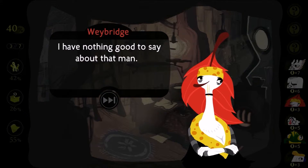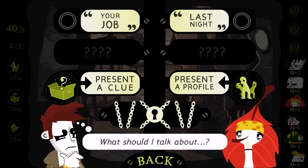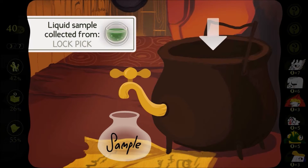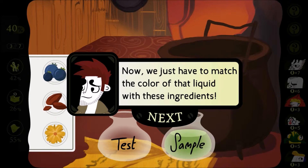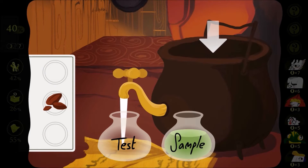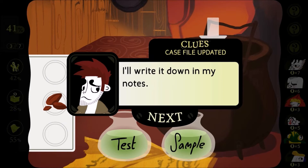I have nothing good to say about that man, so I won't say any— So we're just simply mixing the colors that make green, which are yellow and blue, so blueberries and dandelion, it looks like. Got it! Now I know what that liquid consists of. I'll write it down in my notes.